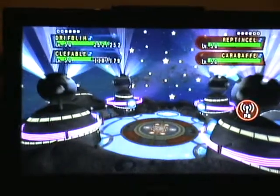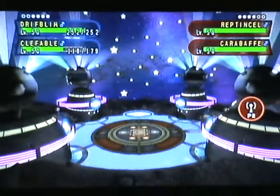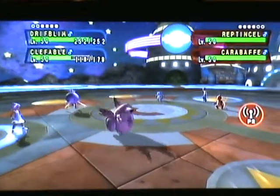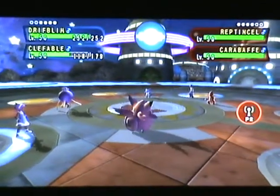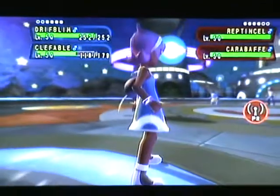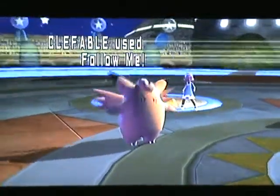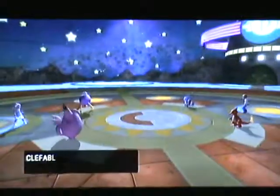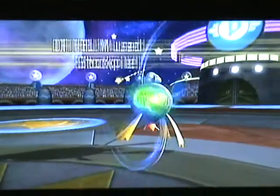My Drifblim is effort-valued to have a high health point and a high speed. The only really important thing is the high speed. I find a high health is beneficial for this sort of strategy, because if they do hit with something like Surf, my normal weakness, it can take at least one or two hits, hopefully, which should be enough to keep you going.